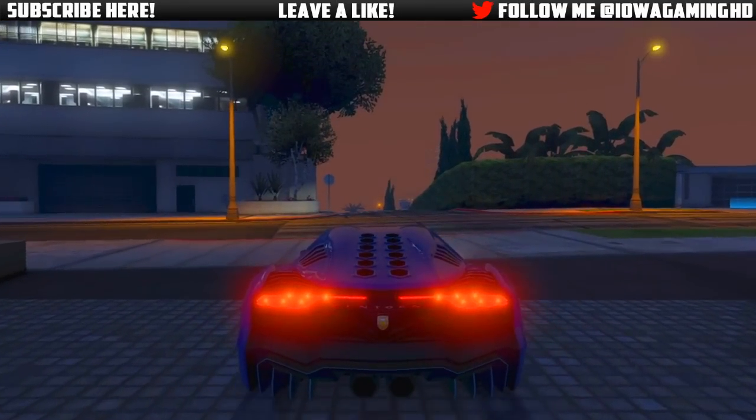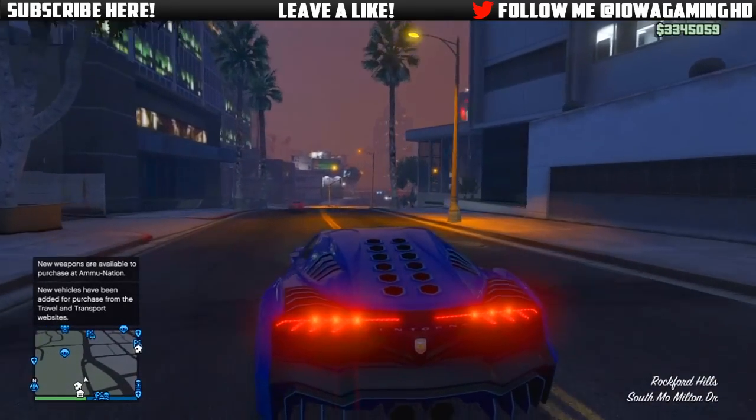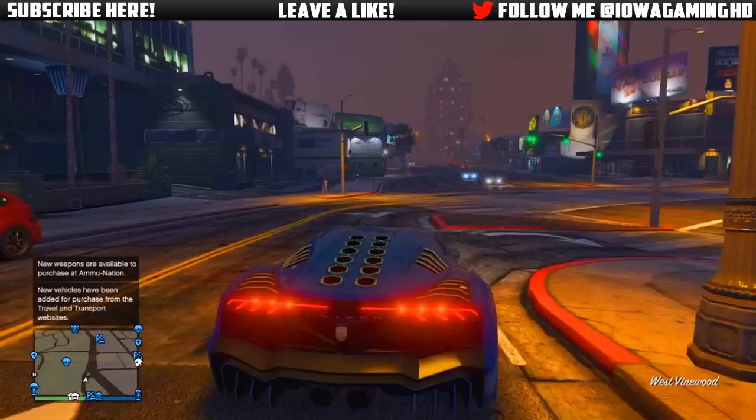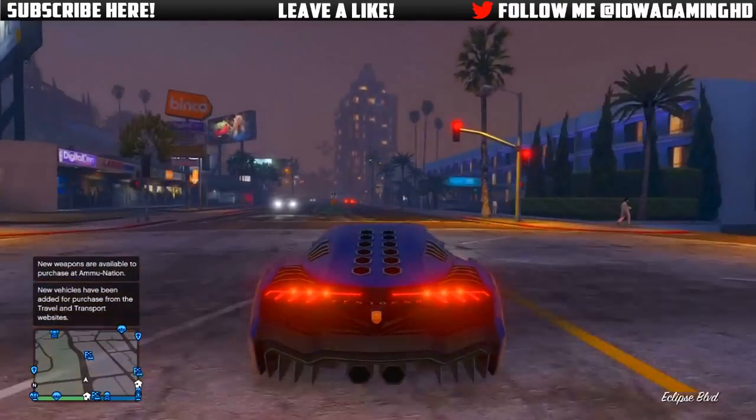Hey, what is going on guys? My name is Ryan and today in this video I'll be showcasing the other DLC supercar for the Highlife DLC in GTA 5 Online, known as the Pegassi Zentorno. This car looks a lot like the Lamborghini Aventador or even the Lamborghini Veneno.